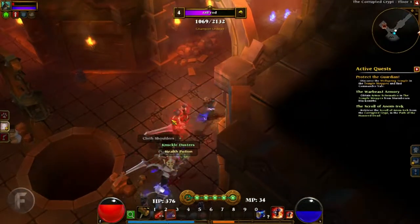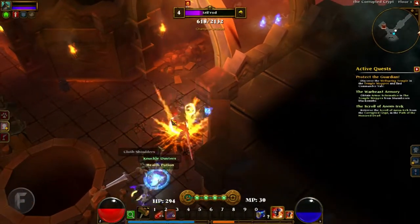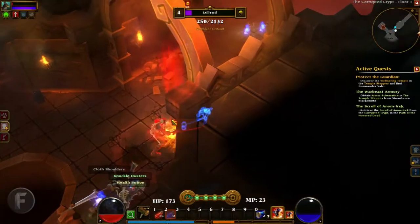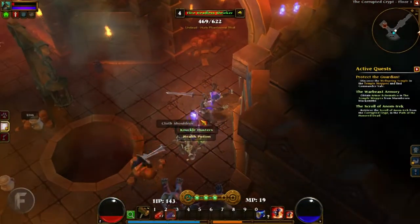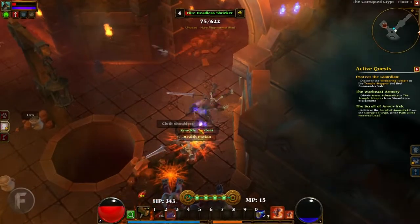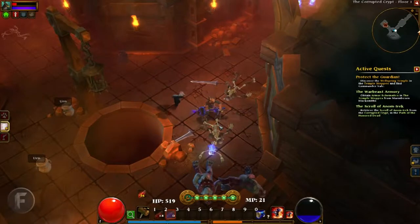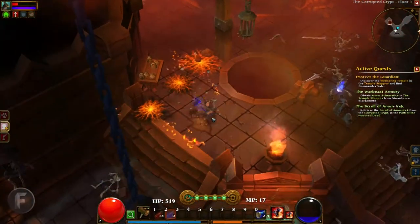So the other thing is fame. I haven't talked about fame. At the bottom of the screen you see the blue and the yellowy-orange bar. The orangey one is fame, which you get skill points for — maybe stat points as well, I'm not sure. But as your fame increases, so do your abilities basically, is the easy way to explain it.